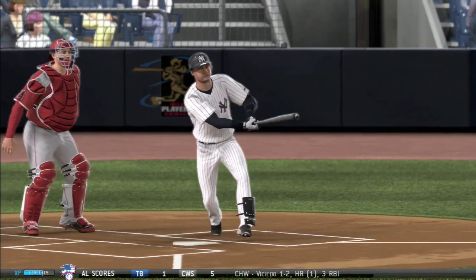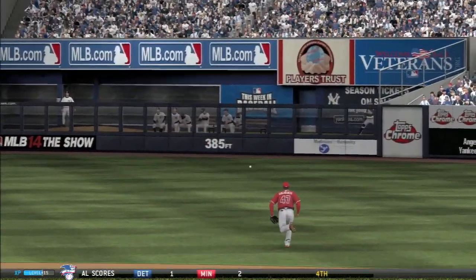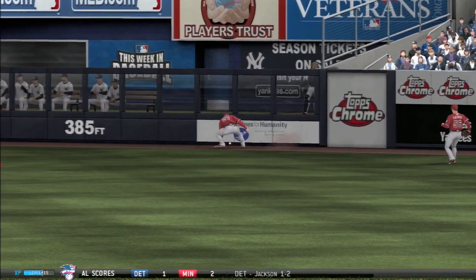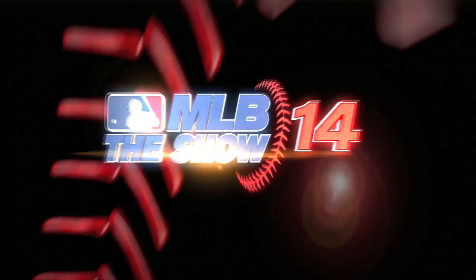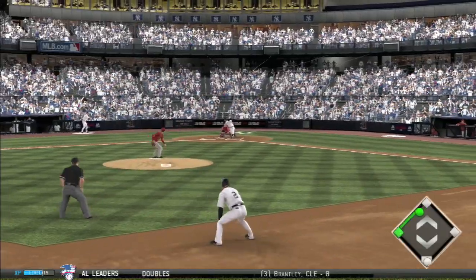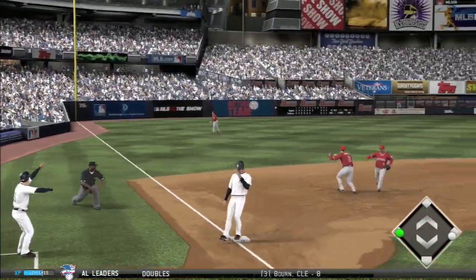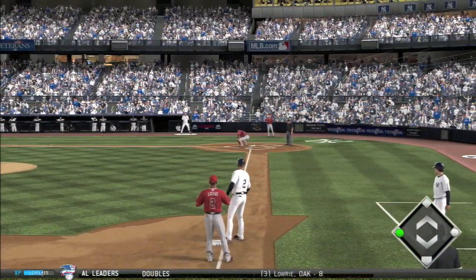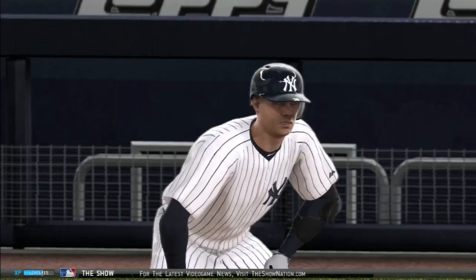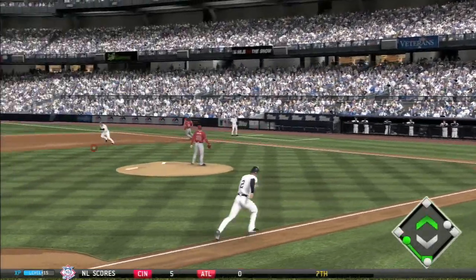Still scoreless in the bottom of the seventh — a pitching duel for sure. Jeter gets a hold of this one, and they only have about four hits on the game, two belonging to Jeter. A base hit to left follows, no way they're sending Jeter home. The throw comes in, the catcher has a little problem with it, and now you've got first and third — the best chance to push a run home today.